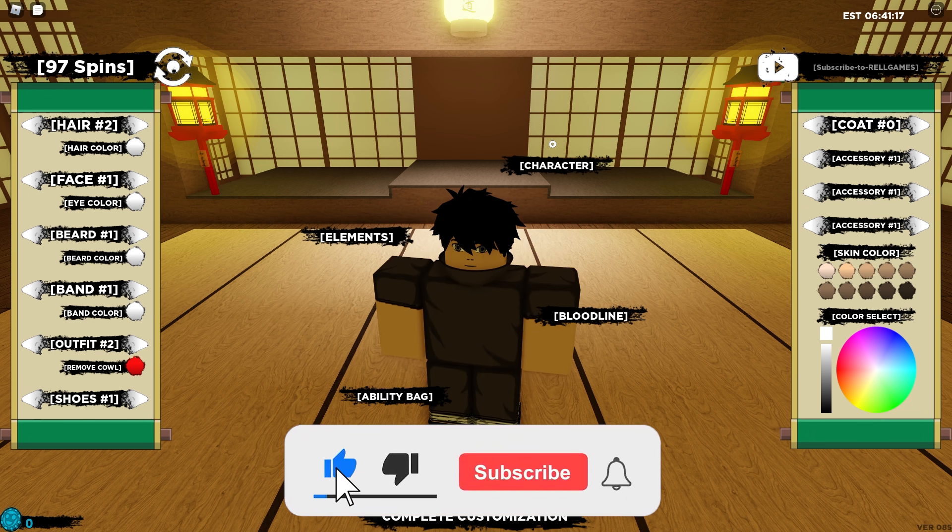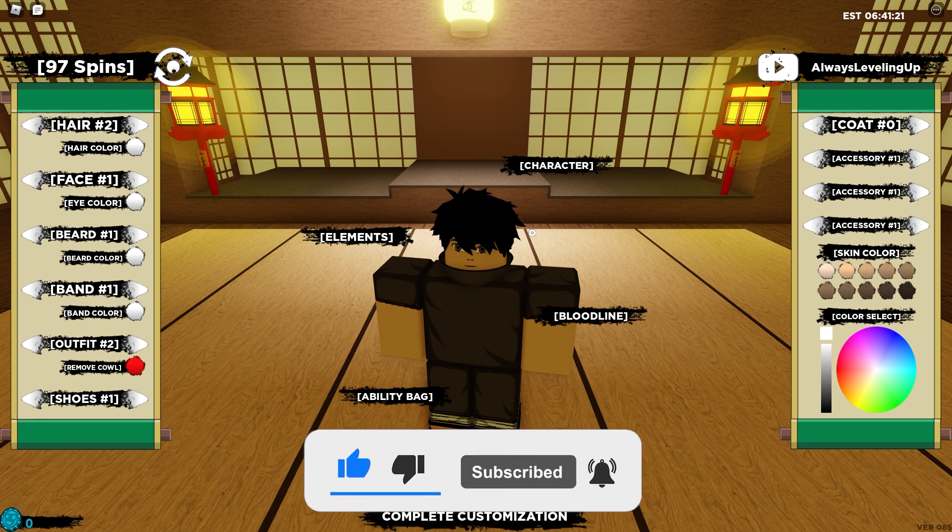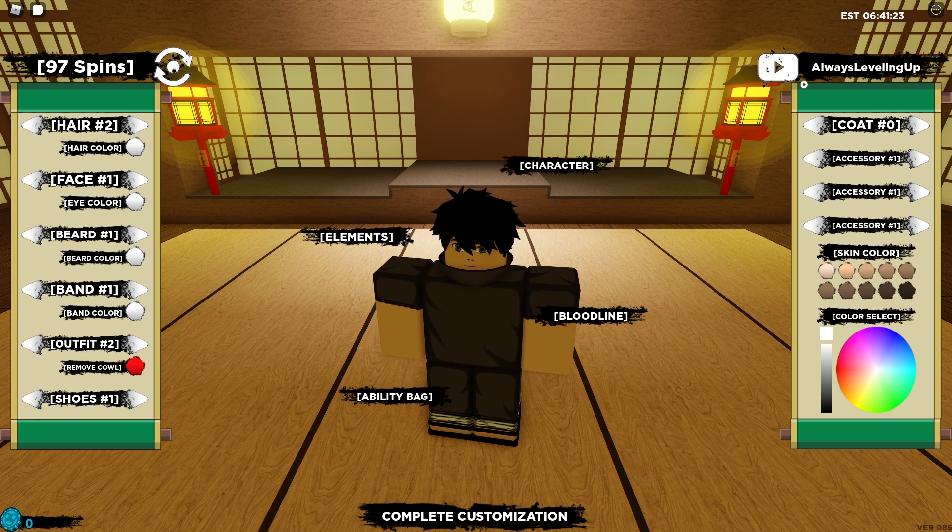Here's the next code — this one gives around 25 or 90 spins. It's 'AlwaysLevelingUp!' — capital A, lowercase l, lowercase w, lowercase a, lowercase y, lowercase s, capital L, lowercase e, lowercase v, lowercase e, lowercase l, lowercase i, lowercase n, lowercase g, capital U, lowercase p, then an exclamation mark. And yes, we got 25 spins from that code.